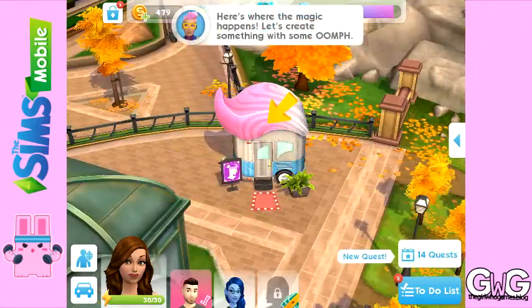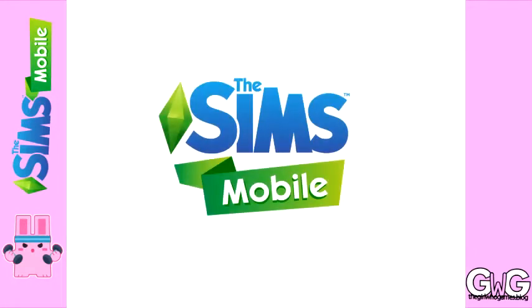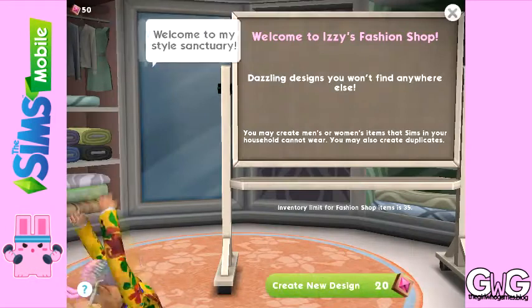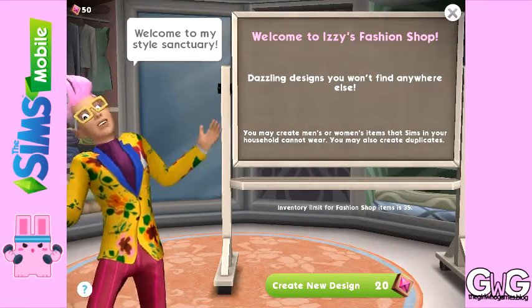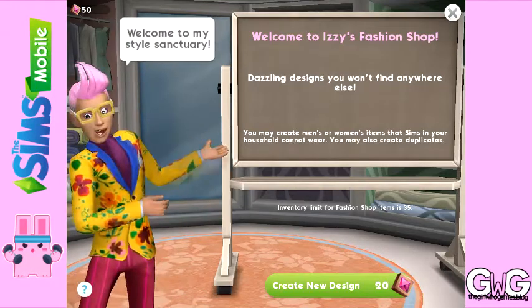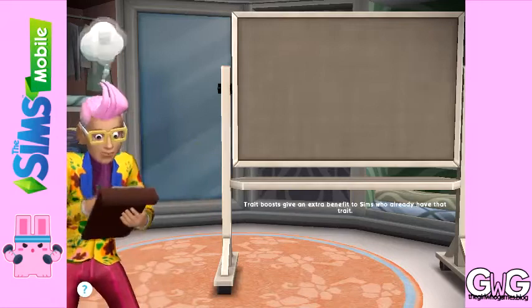I'm just going to show you Izzy's fashion shop and briefly how that works. I will be creating a more detailed video of it at some point. You can find Izzy's shop in Parkside — go to Parkside and you'll be able to visit the little trailer with the hairstyle on it. It costs you 20 fashion gems to create a new design, so click on this and Izzy will create a marvellous piece for you.